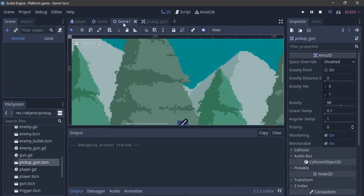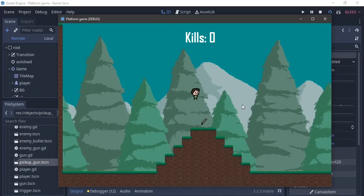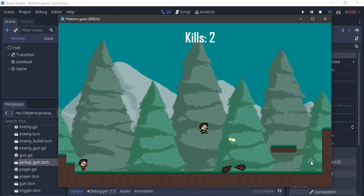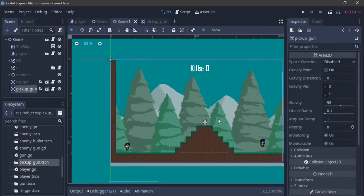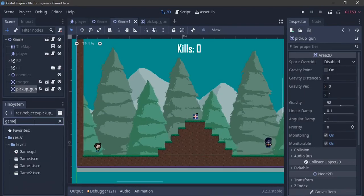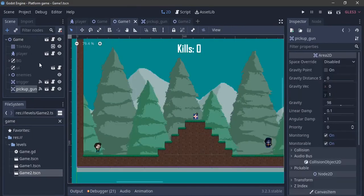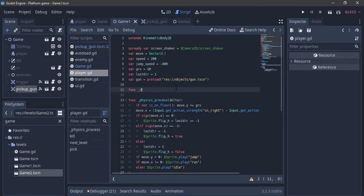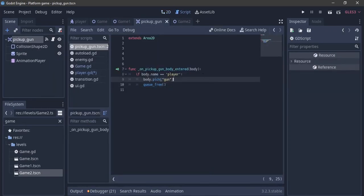Hit play on the game1 scene - make sure not to run the parent game scene. As you can see, the pickup gun has a nice floating effect. I walk over and pick it up, the gun is instanced and I can shoot. Before I forget - if you go to game2, we don't have the gun there. So we need to persist the gun state across levels using autoload.